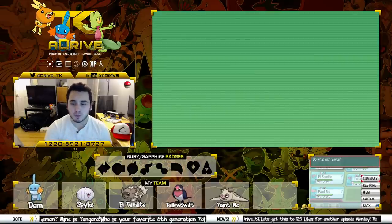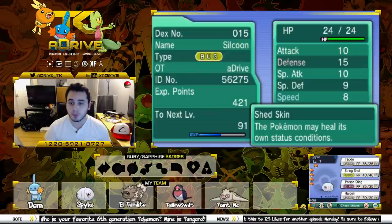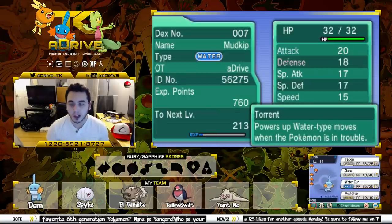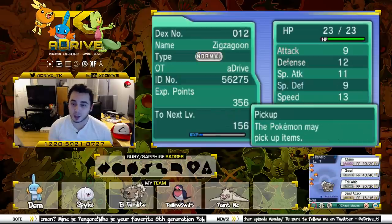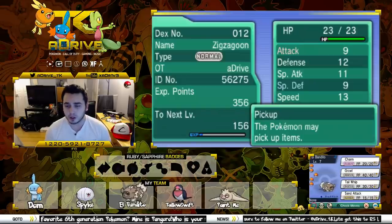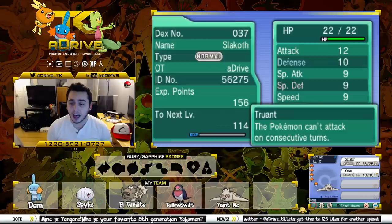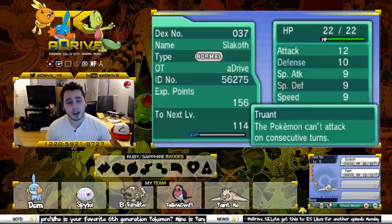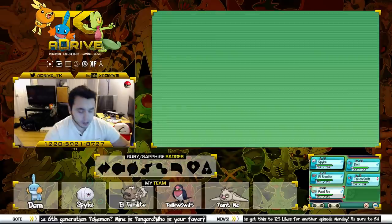So we have our homie Spike, who evolved into a Silcoon, which will bring us to a Beautifly at some point. We got our boy Dom — Dom's always lifting. He's level 11 and pretty much our strongest Pokemon. We have El Bandito, always swiping items with Pickup. We have Taloswift, who's always singing when we send her out. And our newest addition to the team, Paint Me, just chilling with his Pokeball eyes.